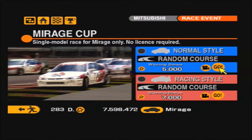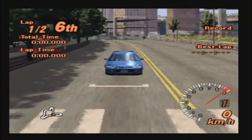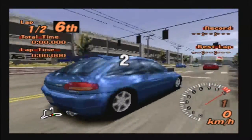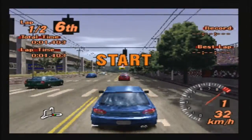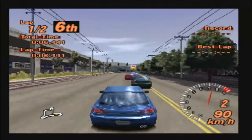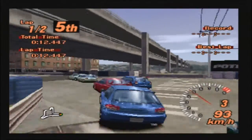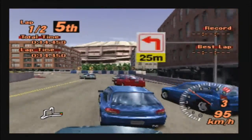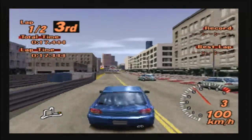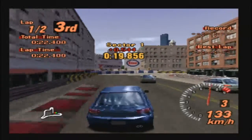We are doing the Mirage Cup and there are normal style and racing style races. We're obviously going to start with the normal style race, which goes to a random course. We have headed to the Seattle Shorts course for our first race with the Mitsubishi Mirage. It took me quite a while to actually find a track we haven't used in the previous couple of episodes because I don't like to make it too repetitive, and basically every track from the previous three episodes kept popping up, so I went with Seattle.